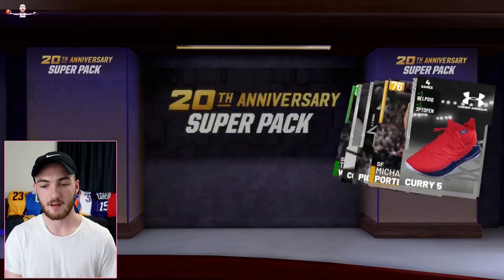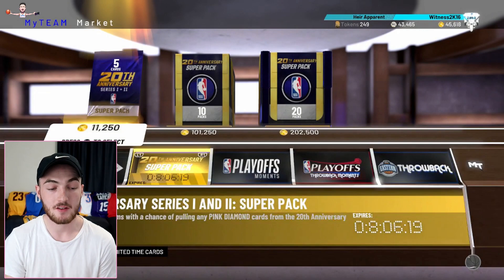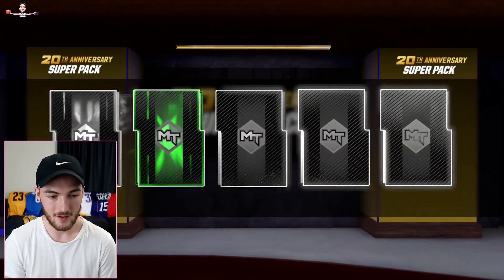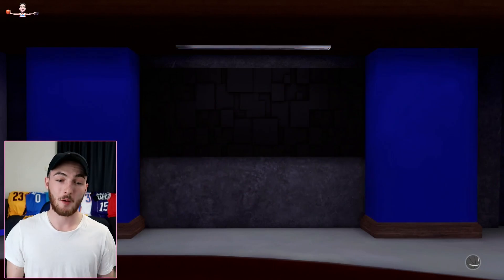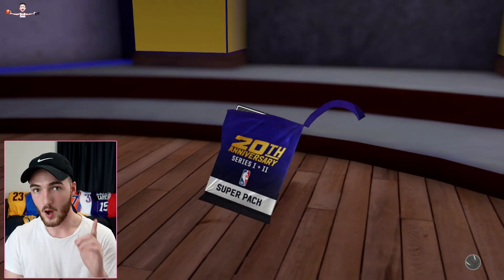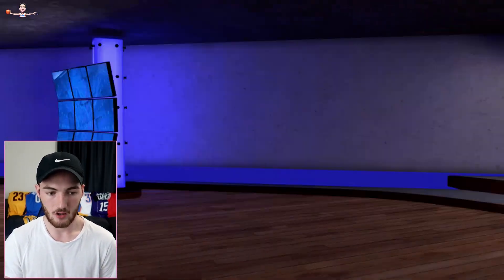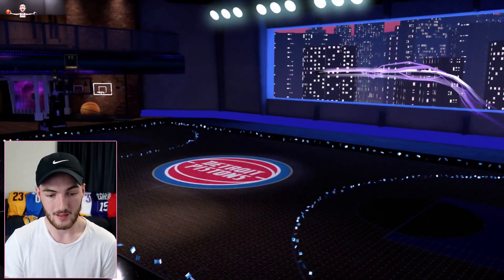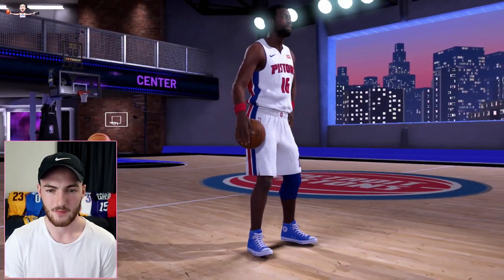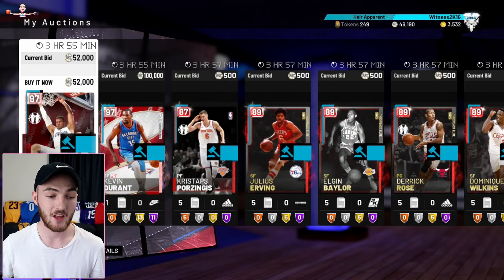We're still going to have like 50K so we might open some singles. You can't even spend MT on singles — I find that really weird how 2K do that. Second-to-last single pack, we're going to be able to open one more after this. An Amethyst — Dennis Rodman? Did Dennis Rodman play power forward or center? Whatever his name is, he ain't worth anything — I'll tell you that.